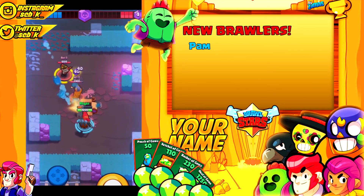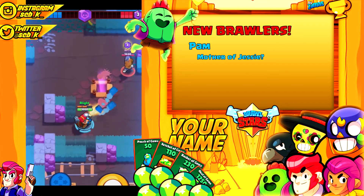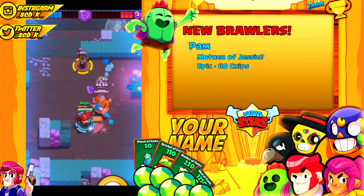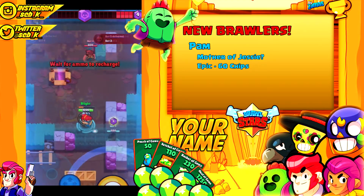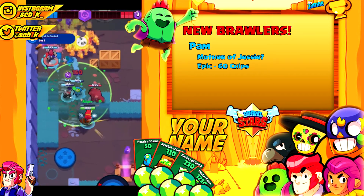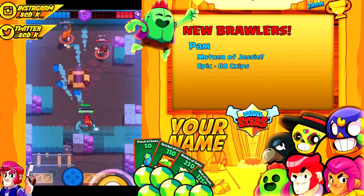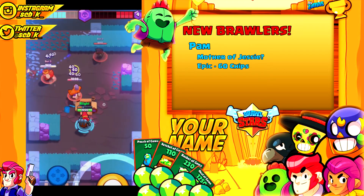Looking at the second new brawler, Pam. She is a Junker style type of character and apparently she is the mother to Jessie — that's a rumor going around. Pam is listed as an epic but in my opinion she is very underwhelming in terms of her damage and even supporting ability. Her ult just doesn't heal enough. It kind of baits teammates — makes them all clump up to get into it — and her auto attack is completely unreliable and RNG-based. I do not think she's a very good brawler; that is just my opinion. I'm hoping they fix her auto attack and make the spread a little smaller.